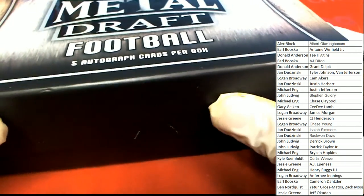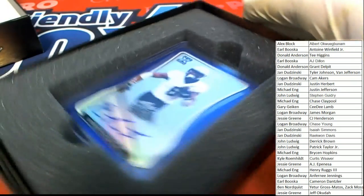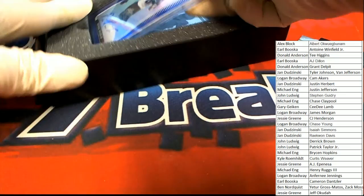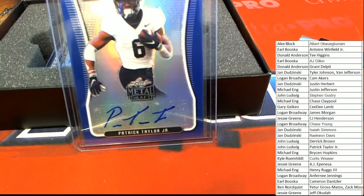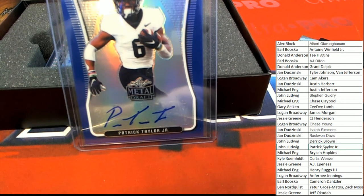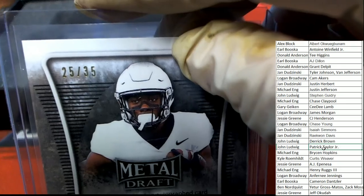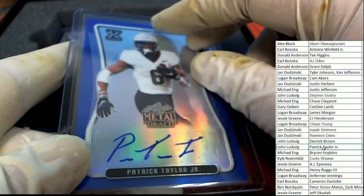Hey hey, here we go — Leaf Metal Draft Football! The first hit coming out of the box break is a Patrick Taylor Jr. auto. Patrick Taylor Jr., going down over here to our list. Patrick Taylor Jr. is John L's hit, so congratulations! Hit number one — it looks like a parallel too, it's got that blue border, 25 of 35. A nice rookie auto.